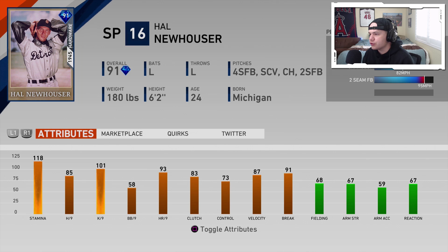The Detroit Tigers' guy we already saw in the pre-release streams: 91 overall Hal Neuhauser, a starting pitcher. Four-seam, sweeping curve, changeup, and a two-seam. His four-seam gets up to 97 miles per hour. 118 stamina with 85, 101 hits and Ks per nine. 87 velo and 91 break. It's actually a pretty good looking card attribute-wise — I wonder how he is in the actual game for gameplay.